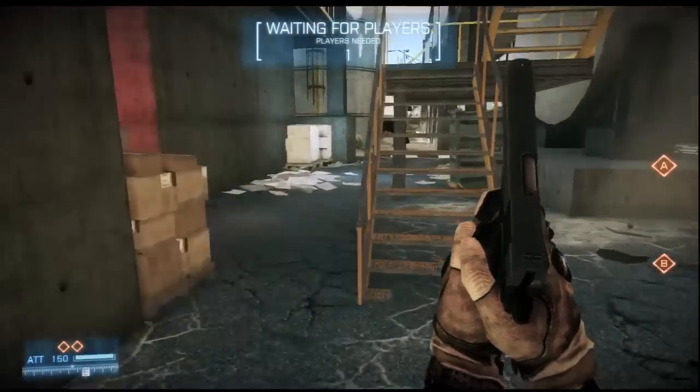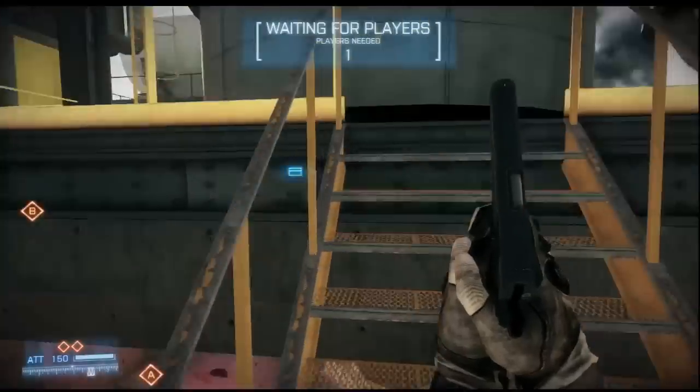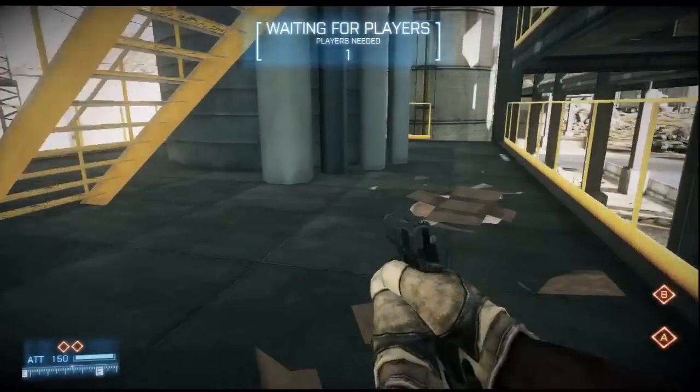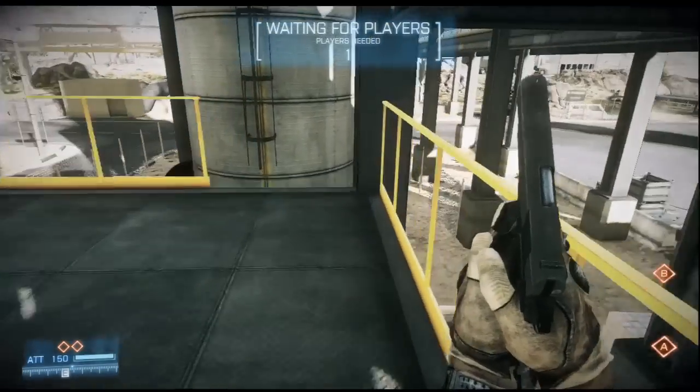If you have soloed up here and want your team, the best thing to do is to come upstairs and just sit anywhere around here — that'll be a great spawn point for your squad.